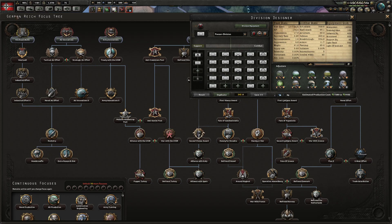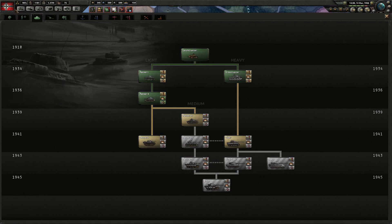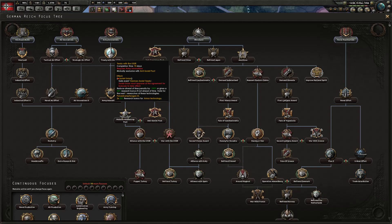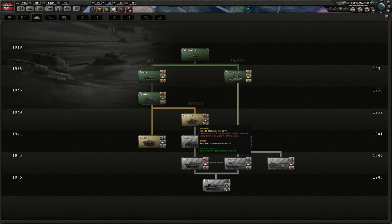For the focus order after Industrial Efforts: don't take Army Innovations 2 or Rhineland yet. Rush your extra research slot, take Army Innovations, then Air Innovations 2, Rocketry, and the Research Slot focus. That gives you five research slots — really strong. From there, prioritize your industry research tree and start coming down into radio later. As soon as you get Treaty with the USSR, start researching Panzer 3s ahead of time.